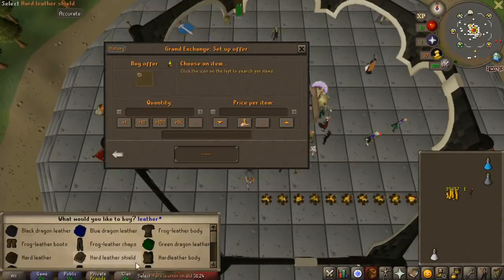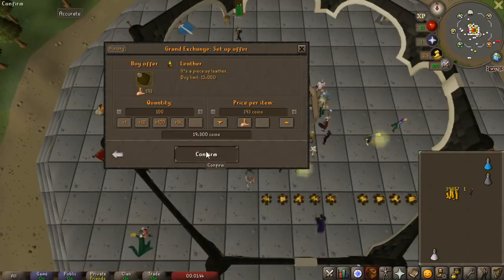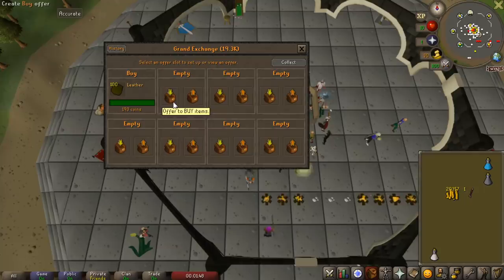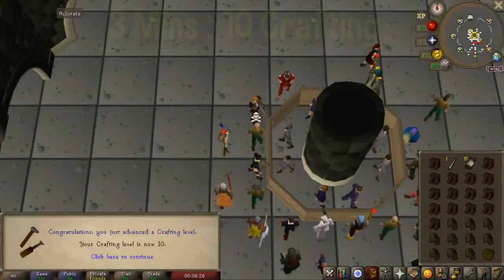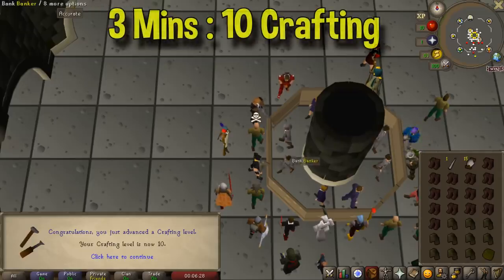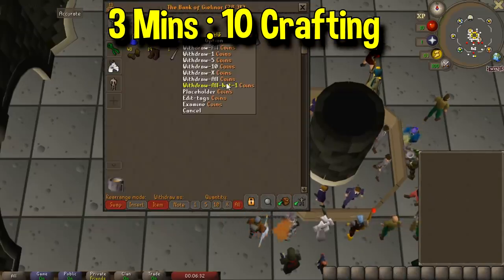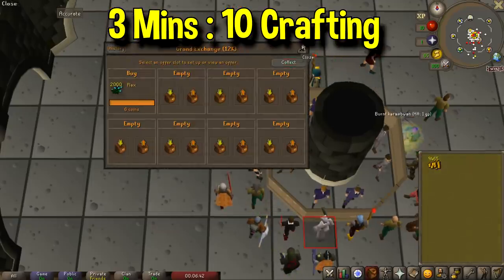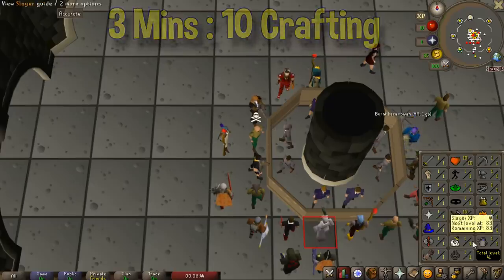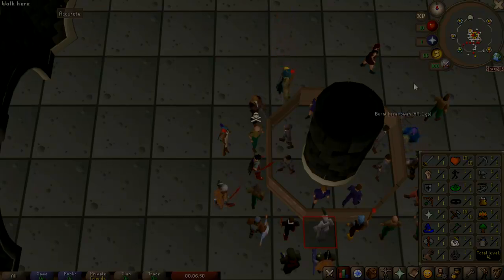We have about 40k. Let's go ahead and buy some regular leather — maybe a hundred. That should get us to level 10 crafting. 10 crafting only takes a couple of minutes. So now we can go ahead and make bowstrings, which luckily are dirt cheap for the flax. We can go ahead and buy a couple thousand flax — it's not going to cost us any money and it should be more than enough. We're going to continue on to 36 crafting, which is what the quest requires. And then from there, we'll work on fire making and then finally farming.